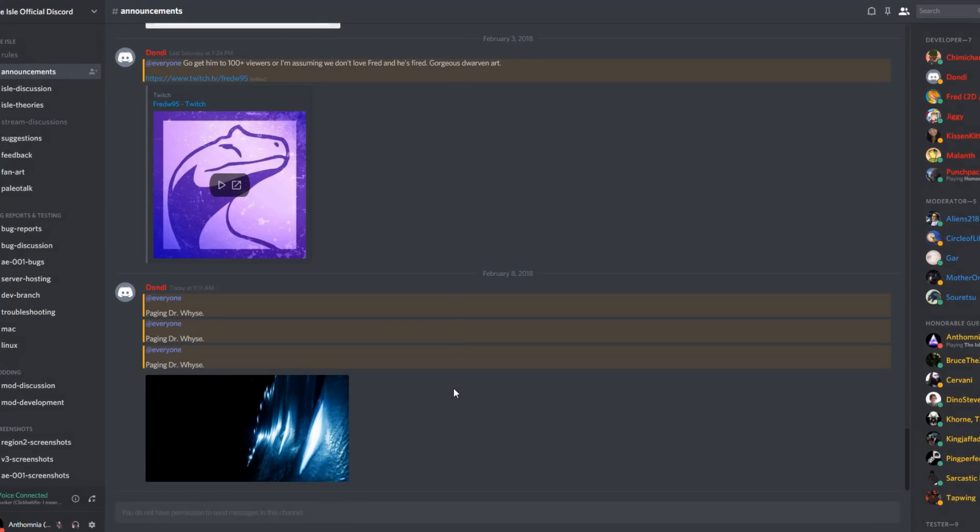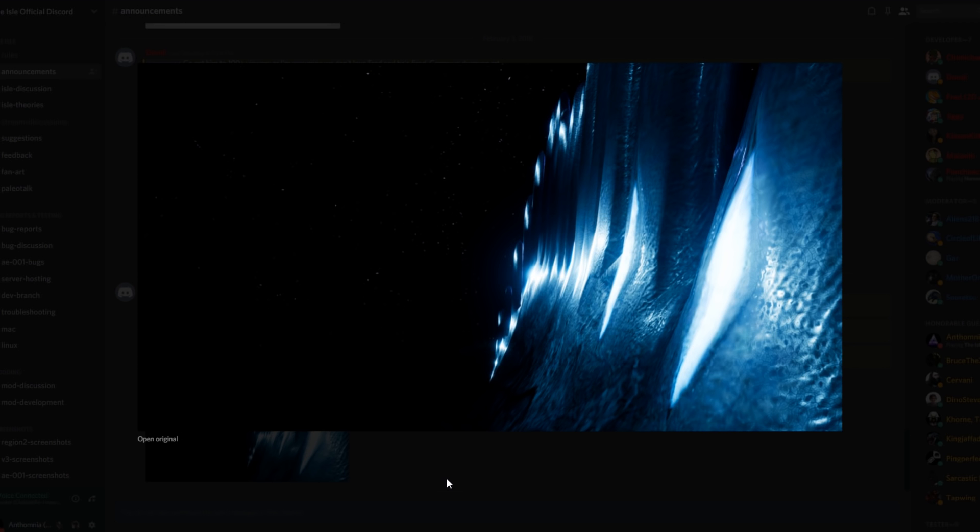Paging Dr. Wise - this was something that was posted in The Isle's official Discord server a couple hours ago, and the image was attached right here. It appears to show a bioluminescent creature in a very dark area, or possibly looking on the back of a creature into the night sky because of the stars. What is this creature and what is the purpose of Dr. Wise?